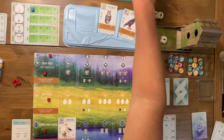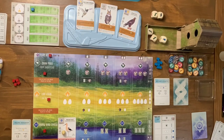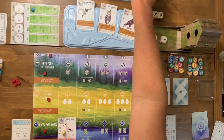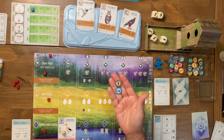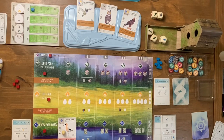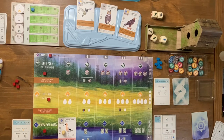After my turn I refill the face-up cards. The automa is again looking for wetlands-only birds — none of them work, so he takes a face-down card. Right now my only food is one token, so I really need to get more birds out to improve my food production each time I take the gain food action.